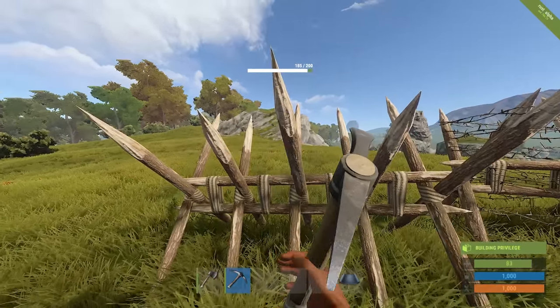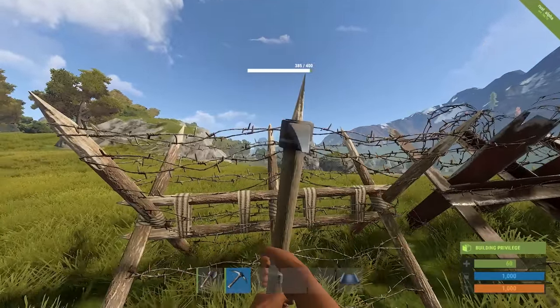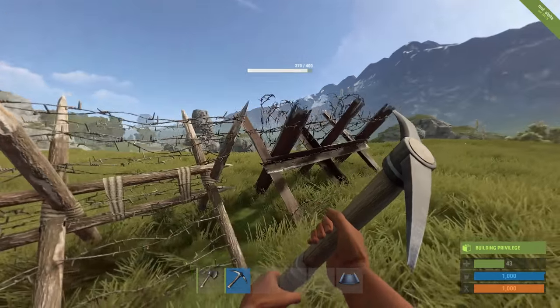The only barricade actually worthy of base defense is the metal barricade. It costs 500 metal fragments and is the only barricade that cannot be easily damaged by melee weapons.